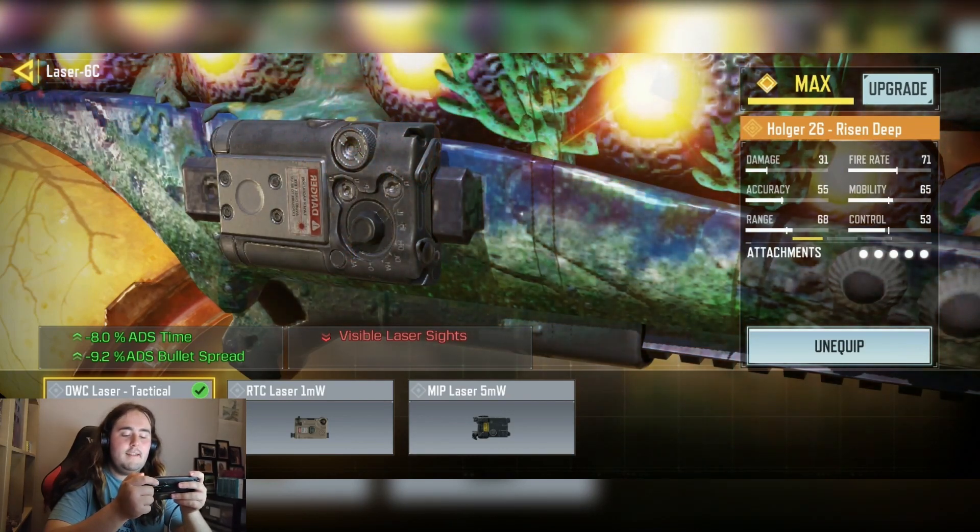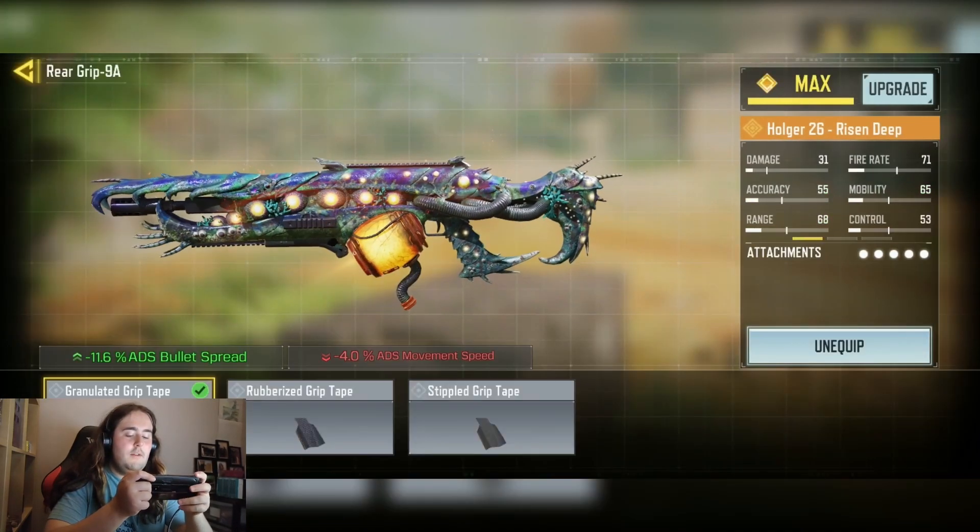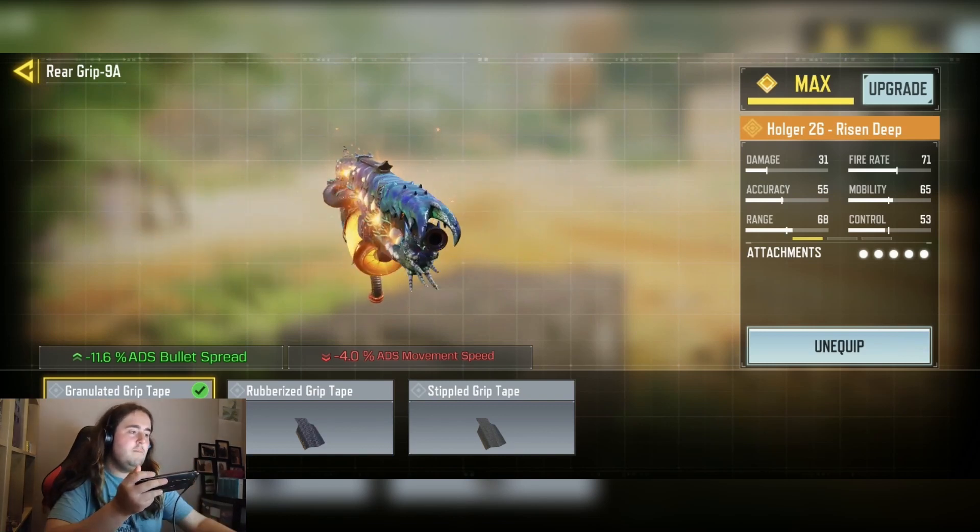We have the OWT attack laser for the minus 8% ADS time and minus 9.2% ADS bullet spread. And then we have the granulated grip tape for the minus 9.6% ADS bullet spread.